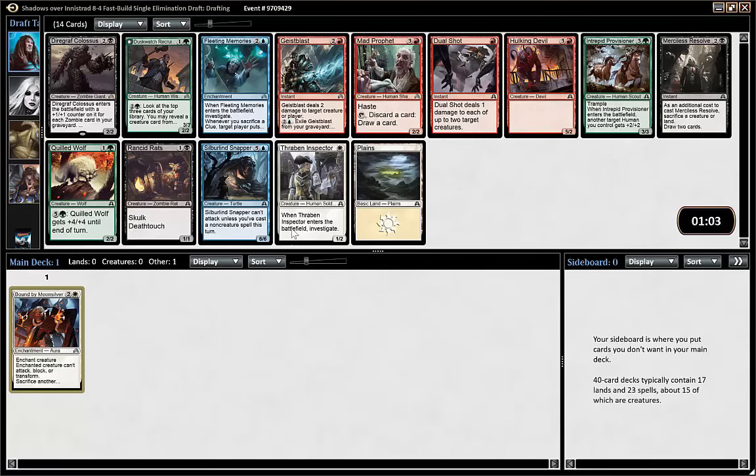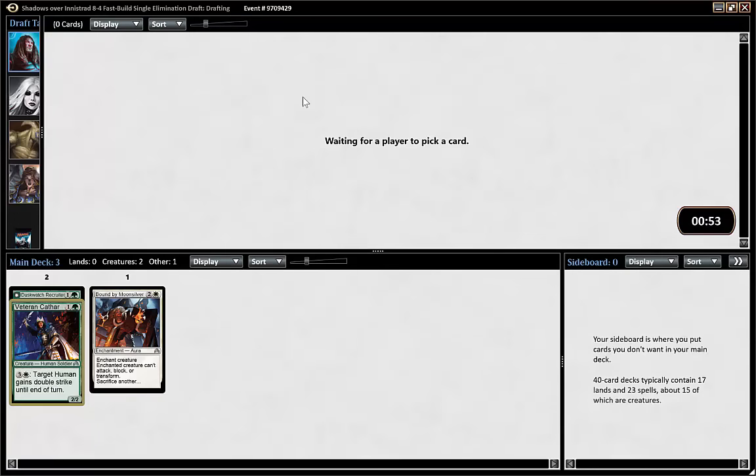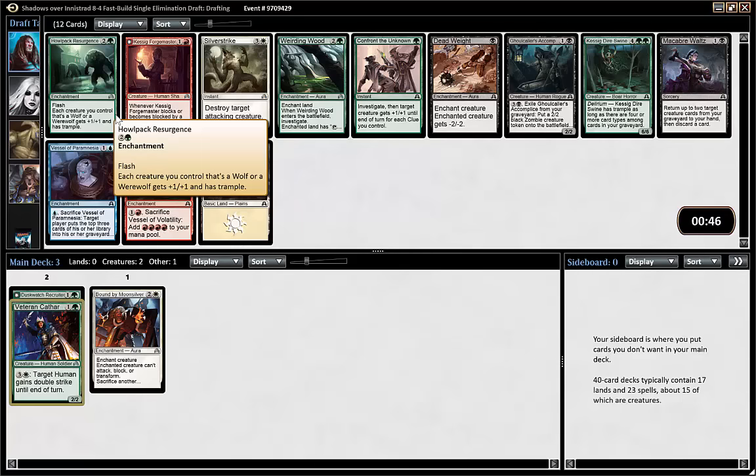Getting another one of my favorites here with Dusk Watch Recruiter. A lot of red cards getting passed, also a Quilled Wolf and I guess the Colossus, but I haven't had any success drafting the zombie deck in this format. Veteran Qatar looks like a perfect uncommon if I'm going white-green aggro, or maybe if wolves and werewolves is open — we'll see.